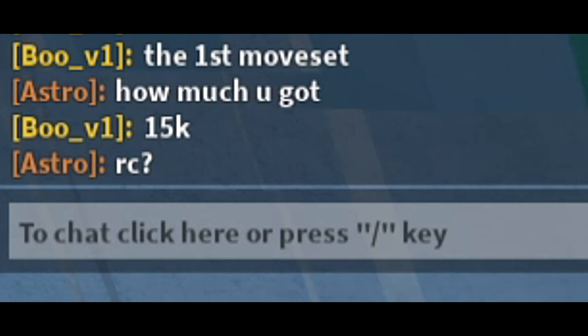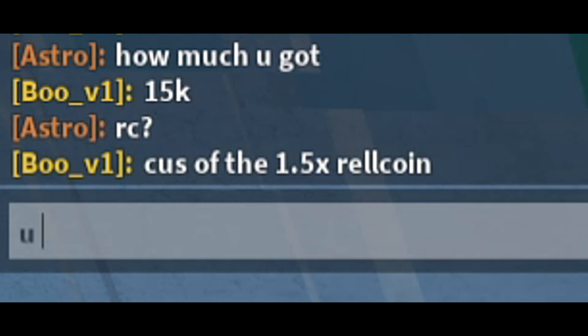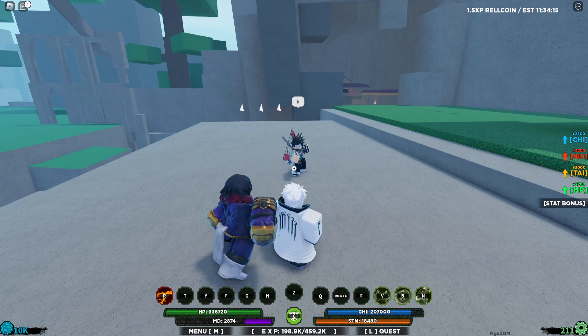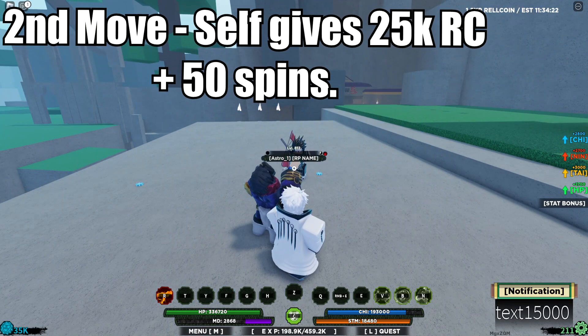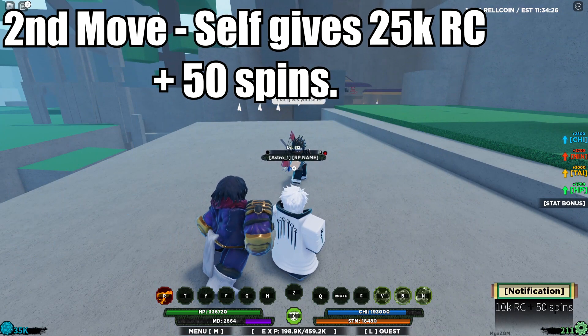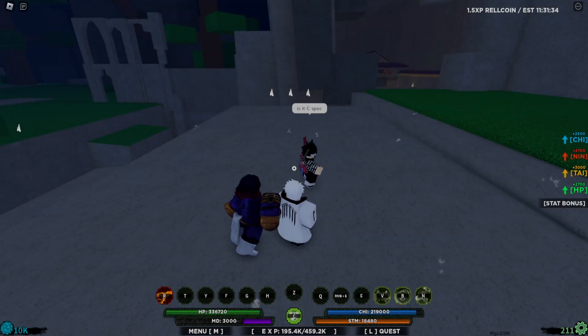He got 15k row coins — that's actually a lot, not gonna lie. With the 1.5x row coins bonus, that's actually not bad. I think he forgot to mention the spin reward, but I'm pretty sure it does give spins. The second moveset gives 25k row coins and 50 spins. As you can see, I now have 35k row coins — pretty decent.